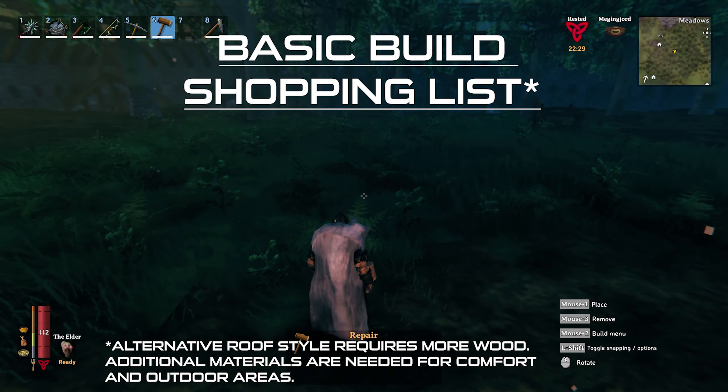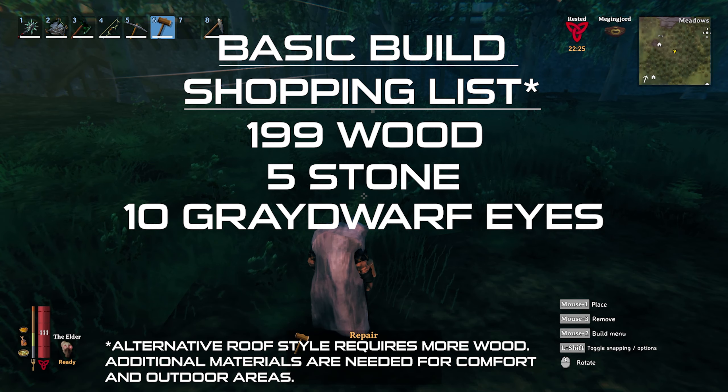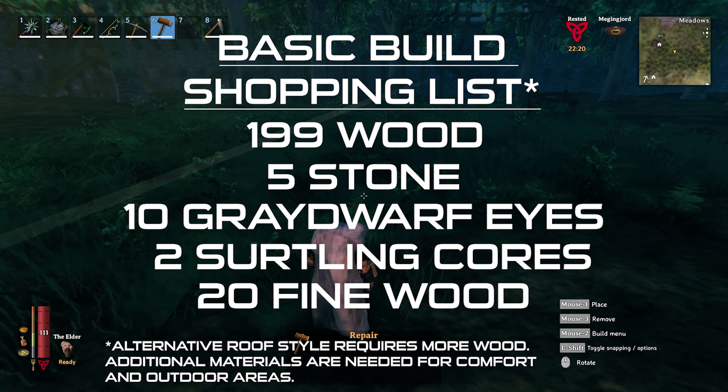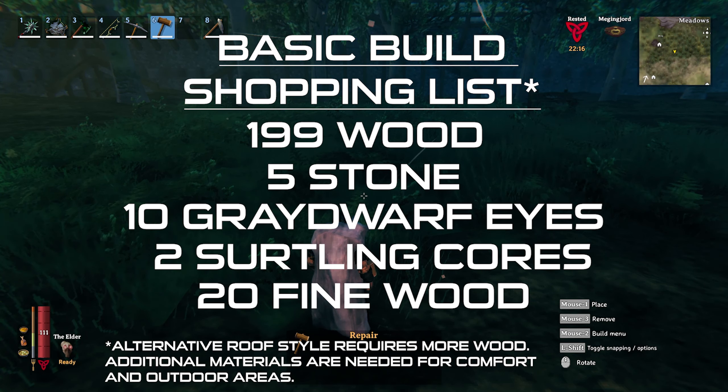For this basic build including the inside furniture items you will need 199 wood, 5 stone, 10 gray dwarf eyes, 2 certling cores, and 20 fine wood. If you do the same build with the alternative roof style you will need 202 wood. I recommend having a little extra as it can just make the build go a whole lot smoother.